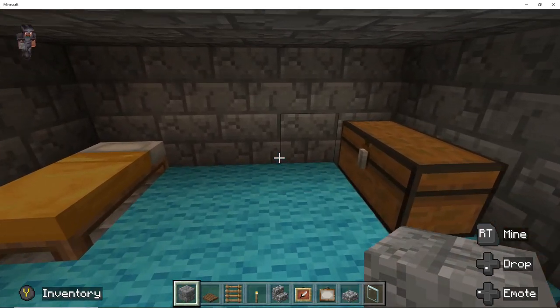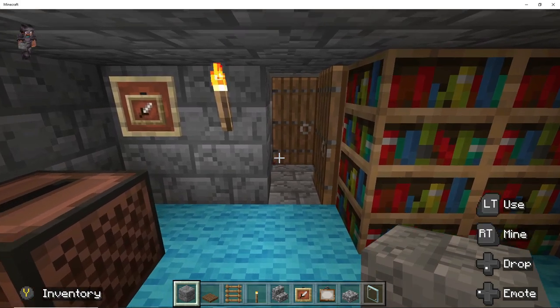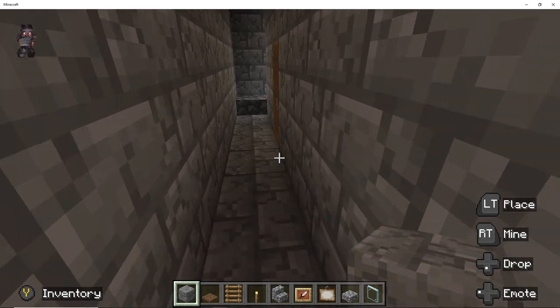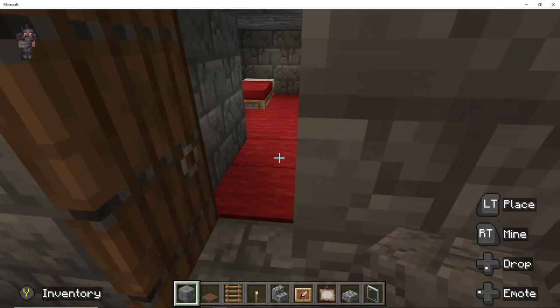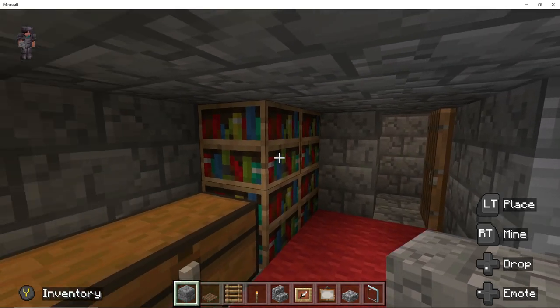Here we are in the two bedrooms for the two boys — just had some bookshelves, jukeboxes, and pictures added. Here's the other bedroom: one son always likes red, the other always likes blue, so it's easy to tell which is which.